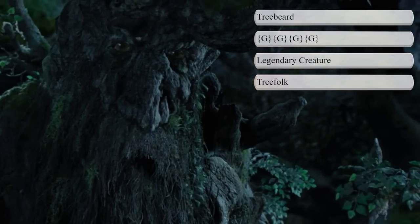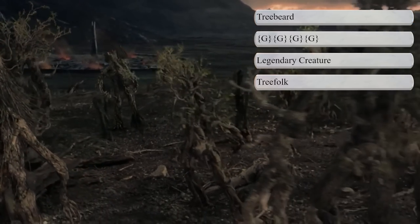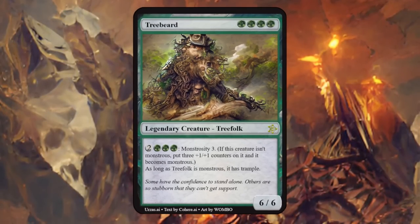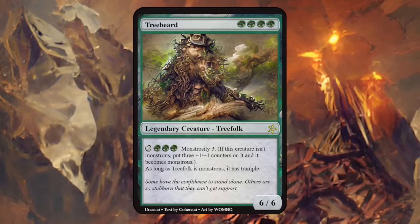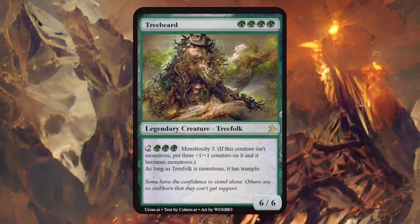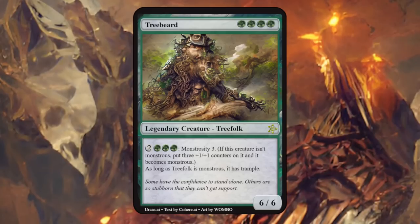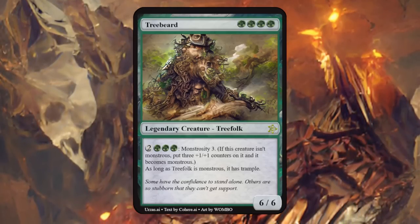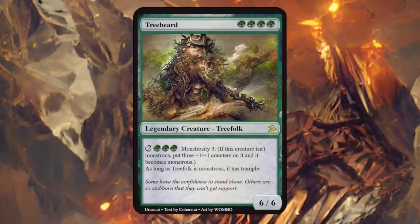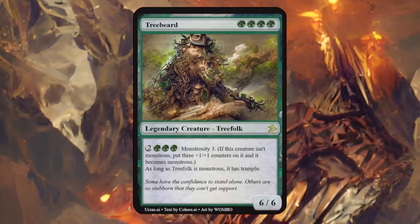Next is Treebeard, another fan favorite and the oldest of the Ents left in Middle-earth — an ancient tree-like being who was shepherd of trees — made him quadruple green for legendary treefolk. Treebeard is a 6/6, and then for 2 and triple green we can monstrosity it, putting 3 plus 1/+1 counters on it, and as long as Treebeard is monstrous, it has trample. It starts out as a 6/6 for 4 mana, quite reasonable for quadruple green, and when Treebeard gets angry like in the story, he turns into a 9/9 trampler. The flavor text is also a home run: 'Some have the confidence to stand alone, others are so stubborn that they cannot get support.'